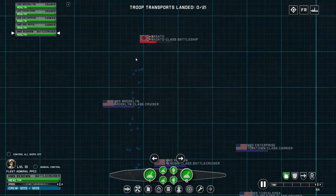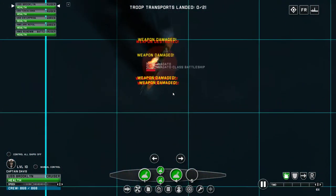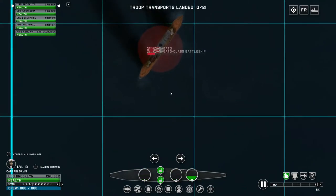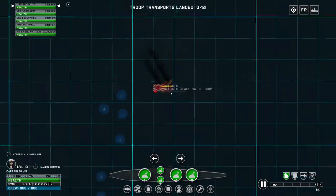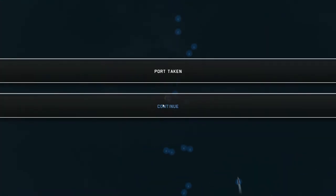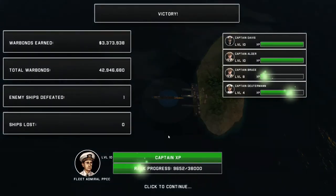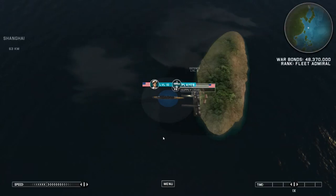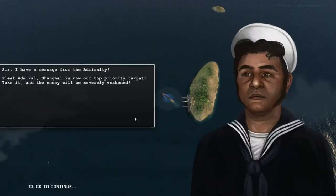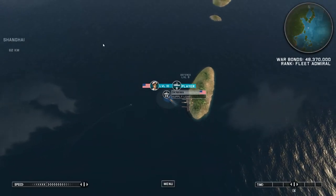How's the HMS Renown doing? It's closing in, so that's not too bad. Got a nice volley on it. Even when the Nagato-class battleships only have one working gun, it still poses such an immense risk to your ships — just incredible. And there we go, that bumps us up to 48-some million war bonds.